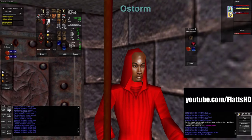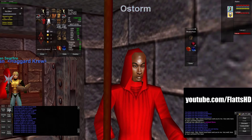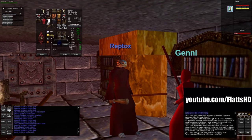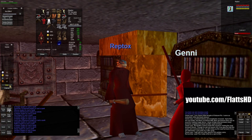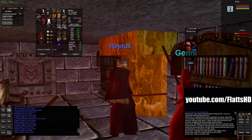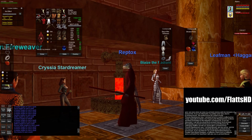The last thing needed for the Bracers is a Lambent Fire Opal, acquired by giving a fire opal and a Lambent Stone to Ostorm. The fire opal is not bought from a jeweller like the rest of the gems - you can find them off mobs out in the world, but the easiest way is to give Genny 550 gold in return for one. Once you have all the items, go back to Chrysia and get your Bracer.